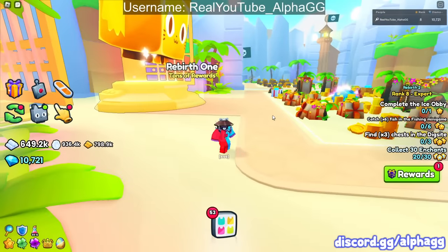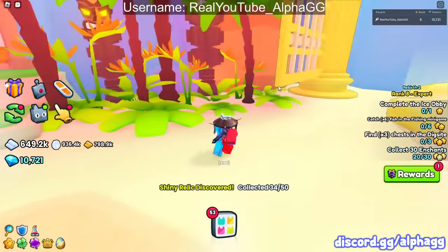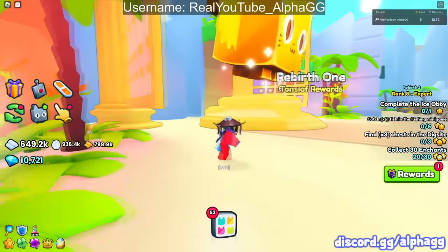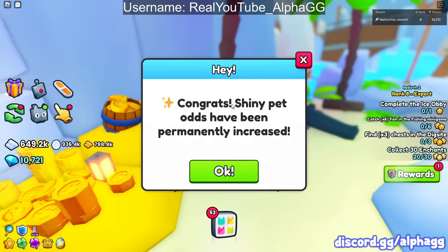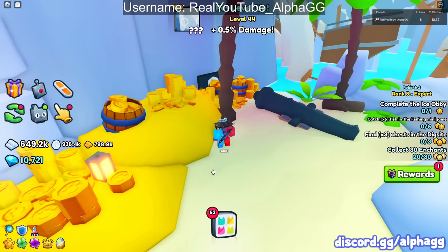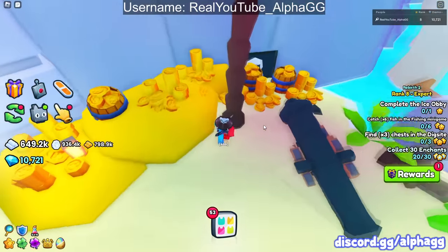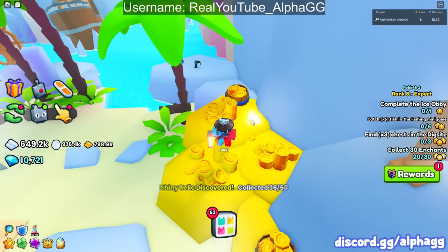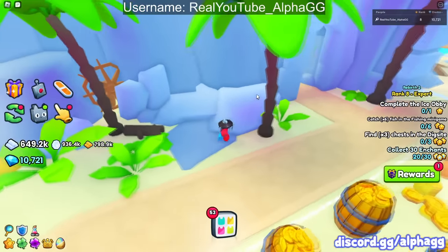Once you're in area number 25, the 20th relic is way back here next to this rebirth machine and this tree - way back in this corner. And then once you get into area 26, just head over to the left, and there's a relic right here in that pile of coins. Shiny chances have been increased - that should be relic number 21. The 22nd relic is over here on the right side in this other pile of coins. Pretty easy for those.